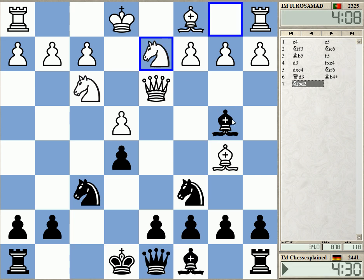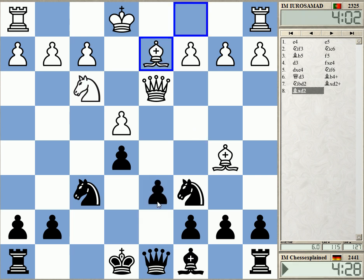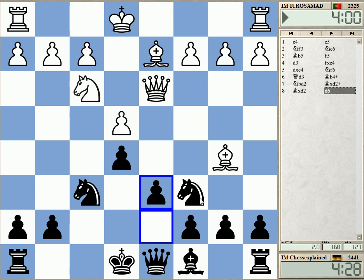Here I actually have the very direct possibility to just grab it. I know it looks a bit weird but it leads to a very solid structure for black. I have some experience with this in over-the-board blitz games at least.